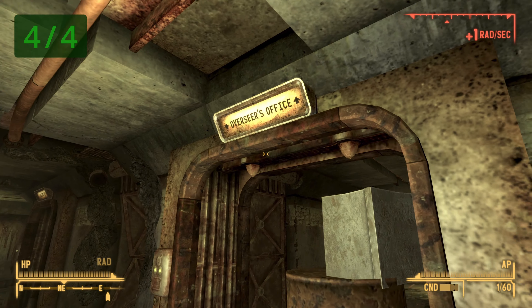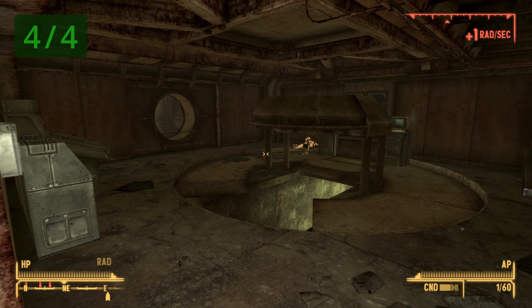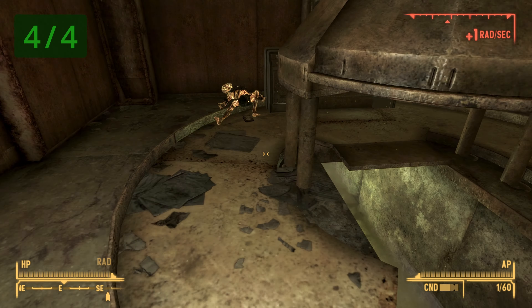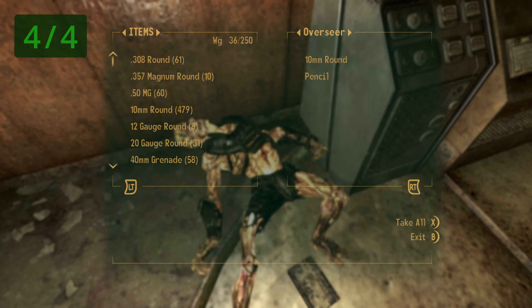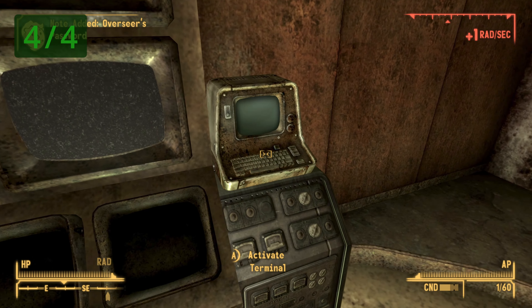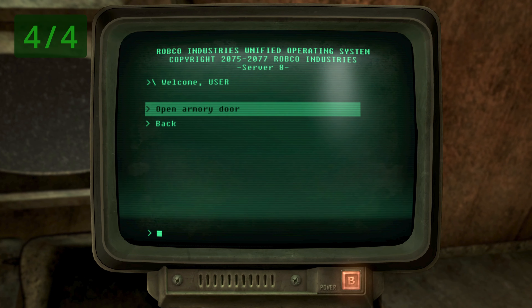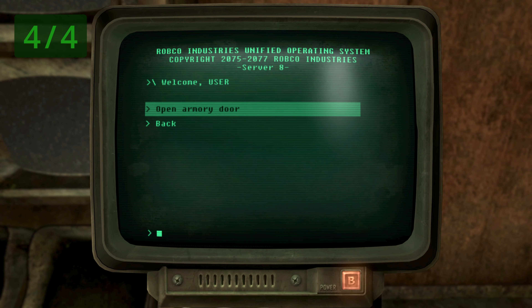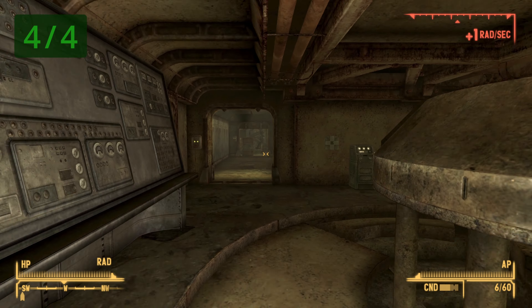Once inside the office, the Overseer will be in here — you will need to kill him. Once done, search him and you will find the Overseer's password. Use that password to access the terminal in the room, go into System, and select Open Armory Door. Exit the terminal — you can now gain access to the armory, which is where the skill book is.